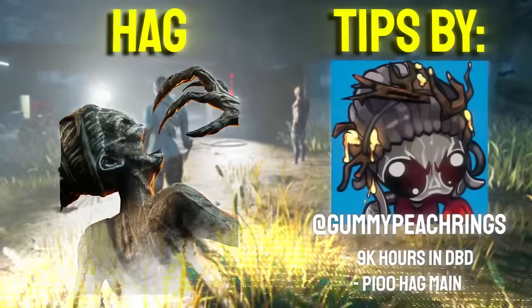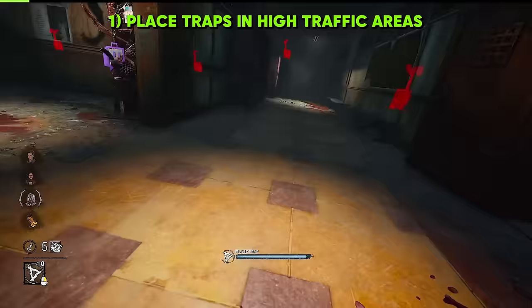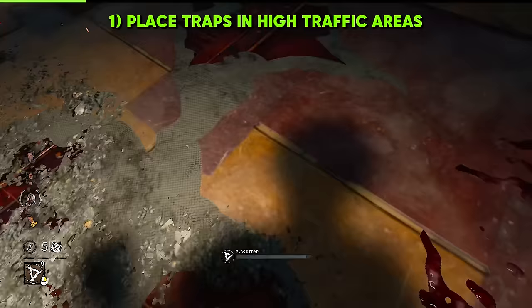Hag by Gummy Peach Rings. High traffic areas are the best places to place a trap, such as the middle of the shack and in whatever main building is on the map. Think about where you would, as a survivor, run — and that's where you want to place that trap.